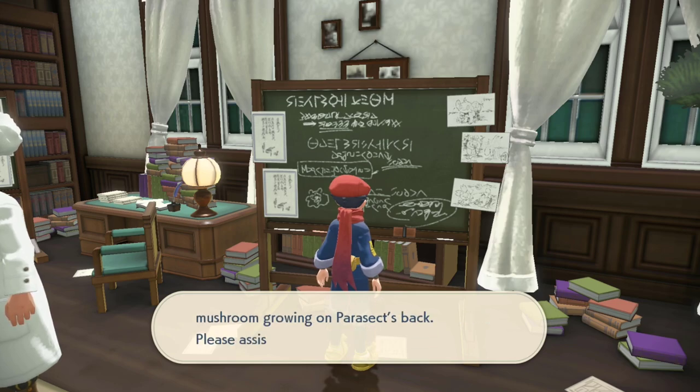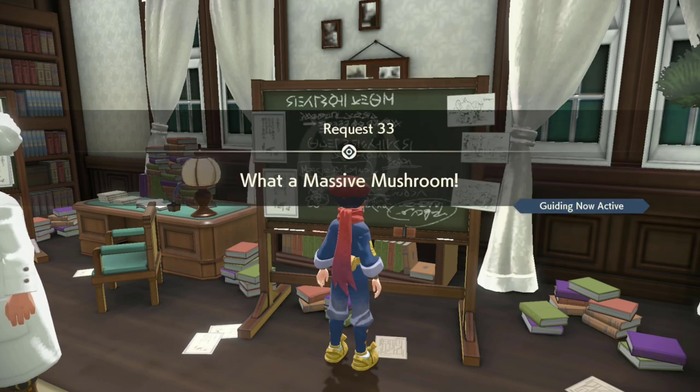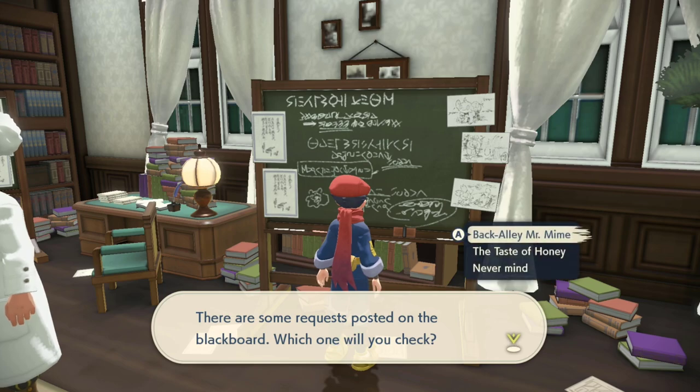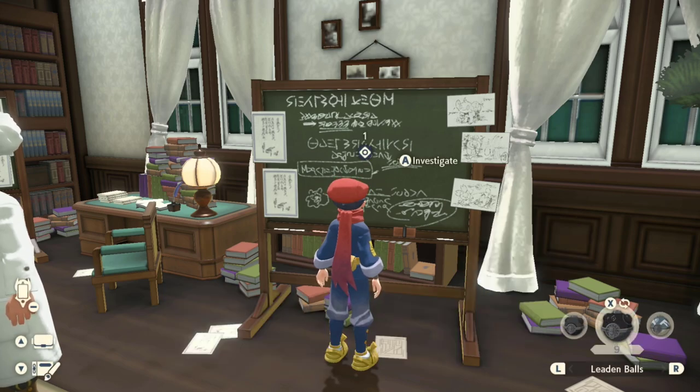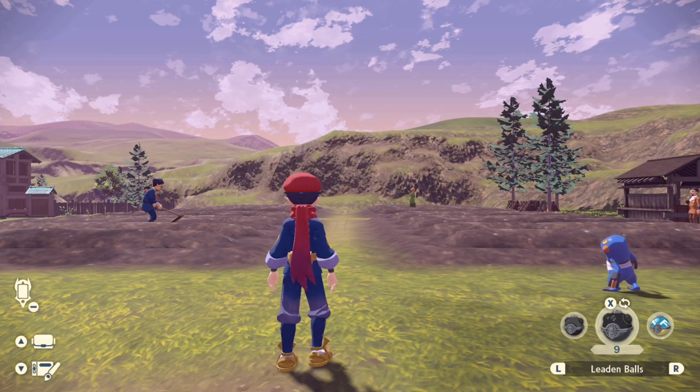This request is located on Professor Laventon's Blackboard. In order to unlock it, you must have completed Request 6, which is Mushroom Cake Marketing — that's another request with our friend Moral. You also have to have added Parasect into your Pokedex, and you must have reached Arazu's Predicament, the main story mission. So quite a few unlock conditions on this one, but you should be able to get it done pretty quickly.